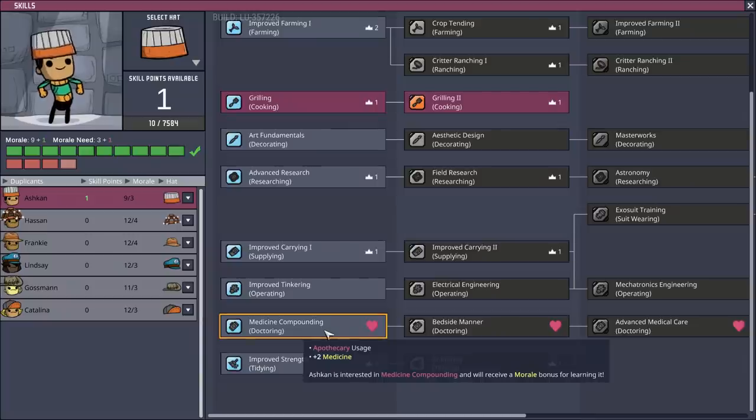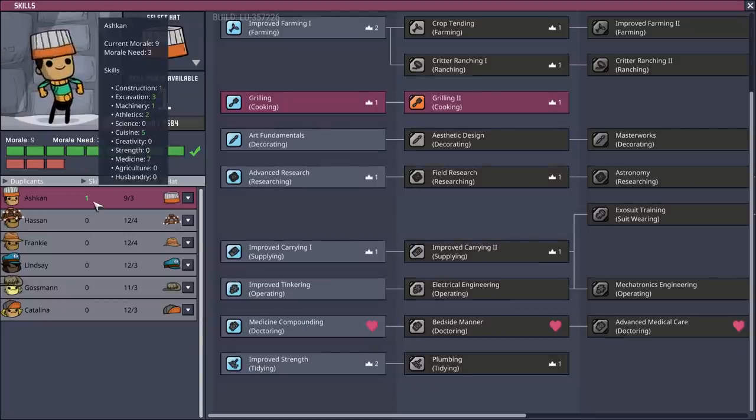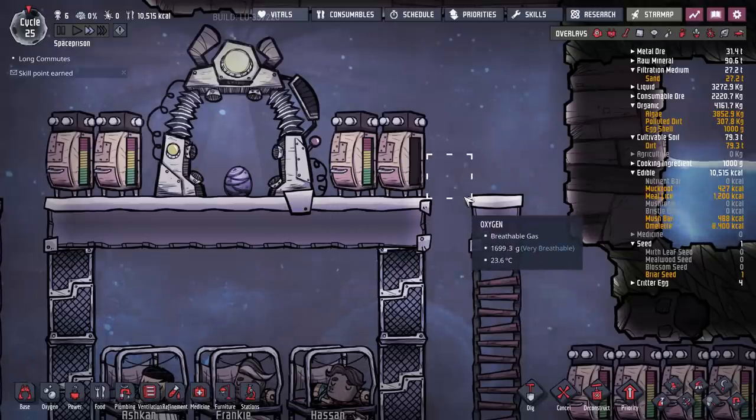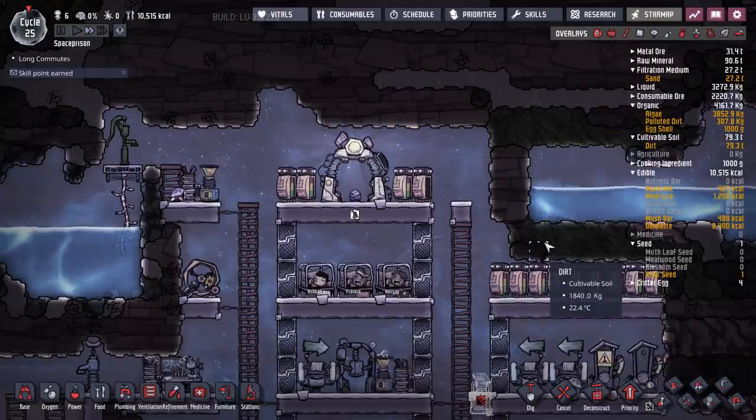We're going to get him to also do light doctoring — maybe double up. You've got a seven on medicine. Go on then, double up on that. Definitely. And then we want to get these swept up on a nine.